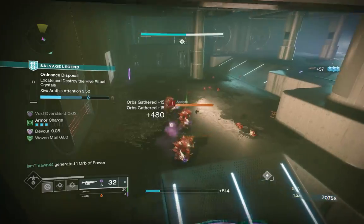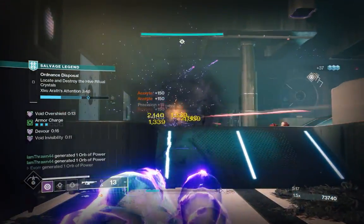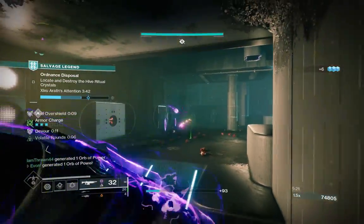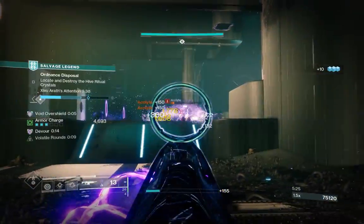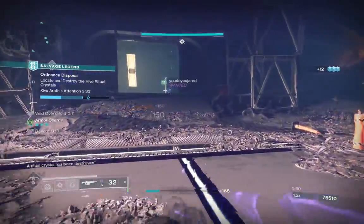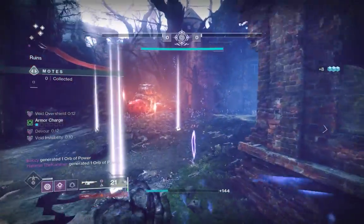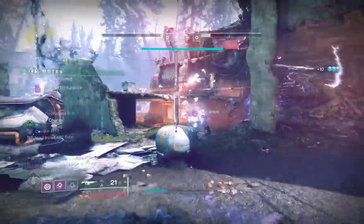There is a short cooldown on Repulsar Brace, so keep that in mind. The way we debuff targets without being on a void subclass is through Destabilizing Rounds — a final blow causes nearby targets to become volatile. This also has a cooldown itself. But combining Destabilizing Rounds with Repulsar Brace, you're now able to gain unlimited void overshield with a 50% damage reduction.